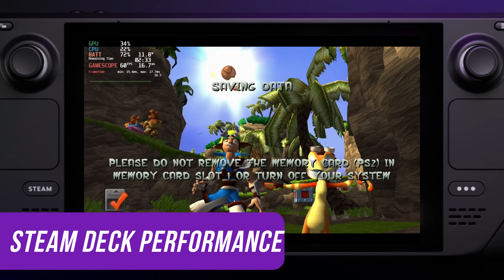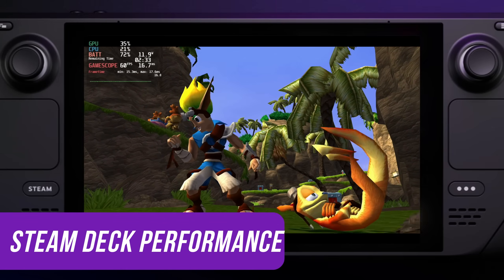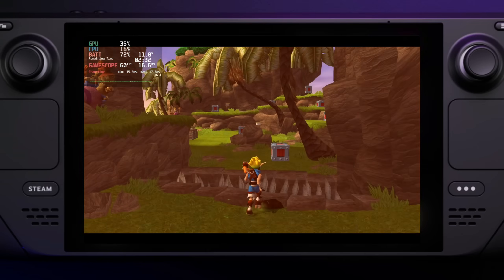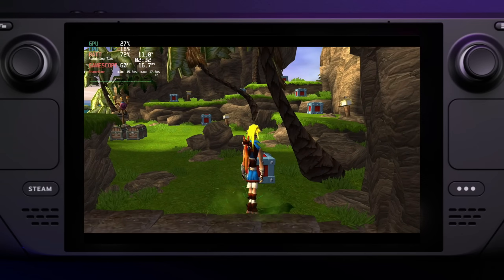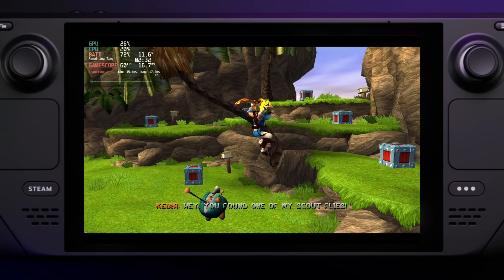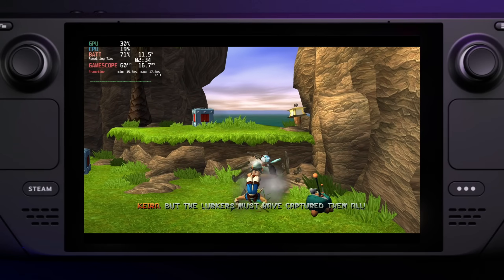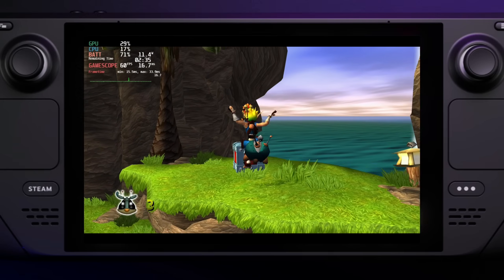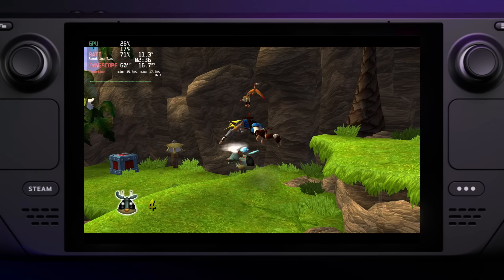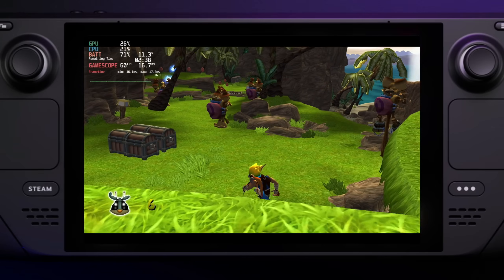Even with HD textures, Jak and Daxter runs at a pretty solid 60fps with only very occasional dropped frames. There is a lot of headroom for both the GPU and CPU. The majority of the time I played it, Jak and Daxter burns less than 10 watts per hour — usually around 8 — meaning you can play for about 5 hours on one full charge. You can probably beat the game in two full charges. This is in contrast to the emulated Jak, which takes longer to load, doesn't look as good, and gets only like 2-3 hours of battery life.